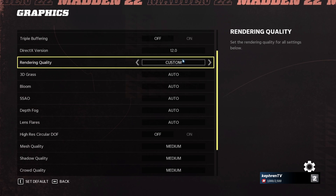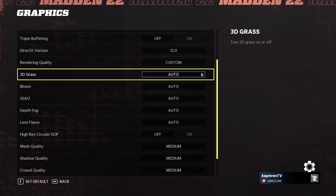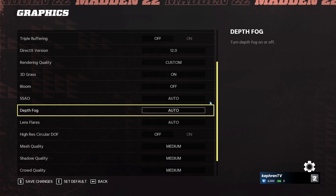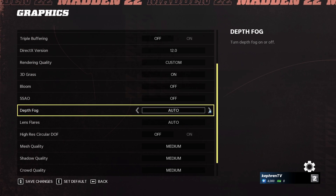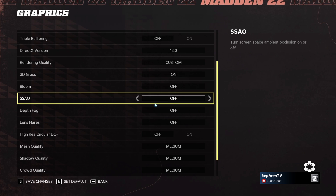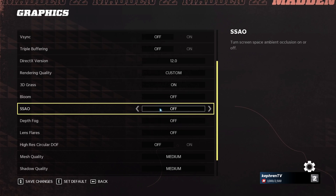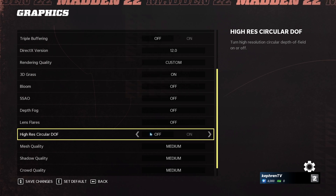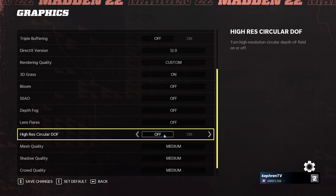For rendering quality, I recommend using Custom so we can change the settings ourselves. 3D Grass I recommend leaving on — not a huge impact on FPS. But for Bloom, Ambient Occlusion, Depth Fog, and Lens Flare, go with Off. Turning those off will give you a nice 8% boost in FPS. The remaining options should stay at off by default.